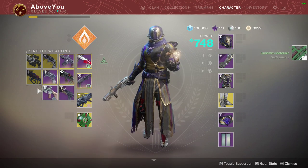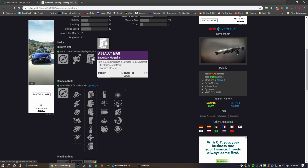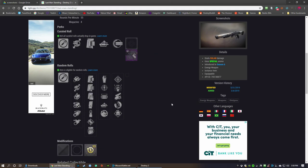The curated roll is actually kind of crap — it's full auto and auto-loading holster. You'll be shooting it a lot but you're still going to have to be in people's grills. The curated roll has smoothbore and assault mag, not too crazy about it. You can only get it from tier three Reckoning — the boss with swords, I believe. It also drops from Gambit Prime and from Reckoning; I've gotten it to drop in all three places.